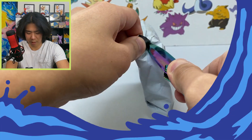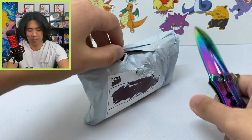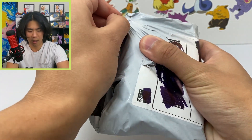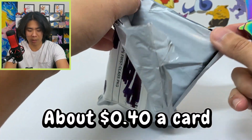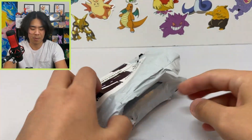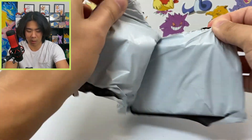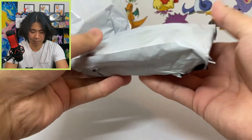This first package is a collection of base set vintage cards — they should all be from base set. We're going to open this up; there should be about 60 cards in here. I got this for about $25, so kind of a good deal. I don't expect any holos or anything, but we should be able to get a majority of our commons and uncommons and maybe even some non-holo rares.